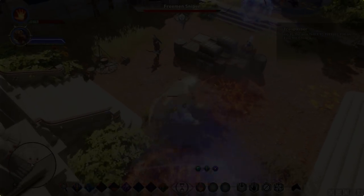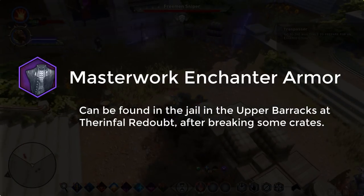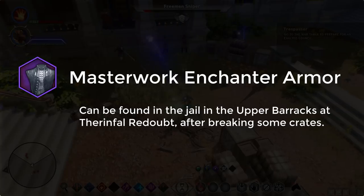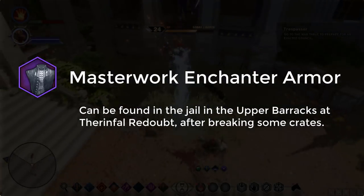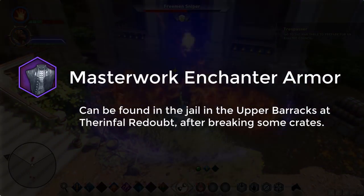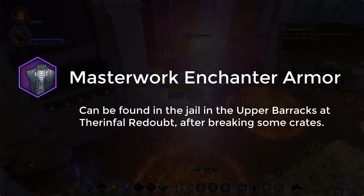For armor early in tier 2, you want the Masterwork Enchanter Armor, which can be found in the jail in the upper barracks of Therinfal Redoubt. You basically just have to break some crates and you should pick it up. As always, just google the name on screen and you should be able to find guides to do it easily.